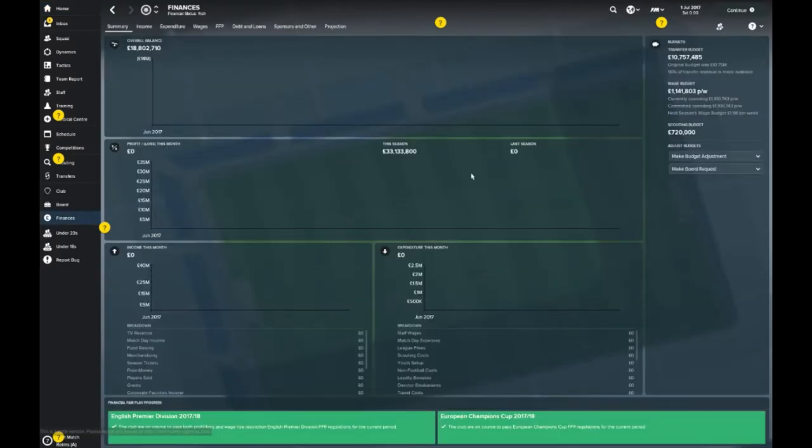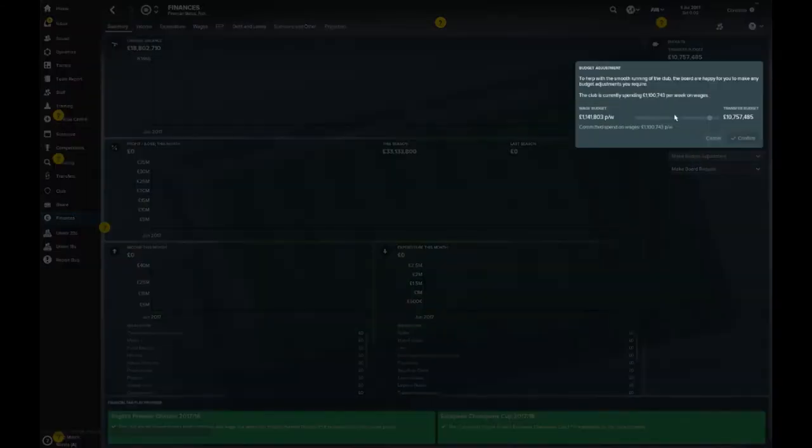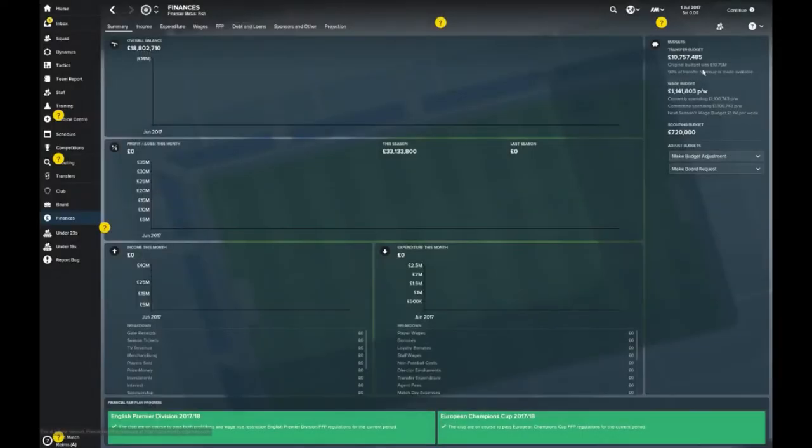Let's jump into the stuff that matters — that being the finances. You come into the Premier League with a measly £10 million budget. Looks like Mike Ashley's been a bit stingy with his cash. And a wage budget of £1.1 million. You can make some adjustments, but only up to £11 million. According to the board, they reckon they'll give you 90% of any transfer revenue you make from selling players.